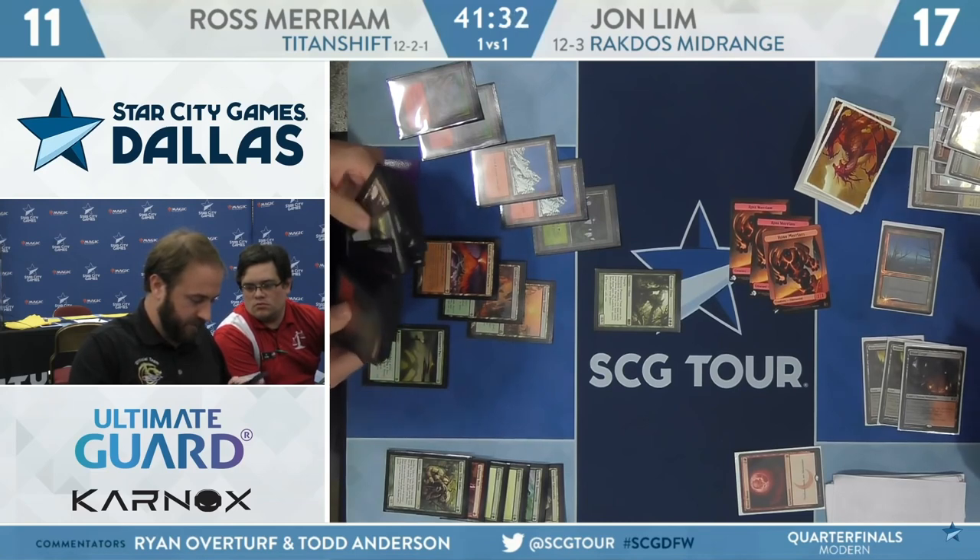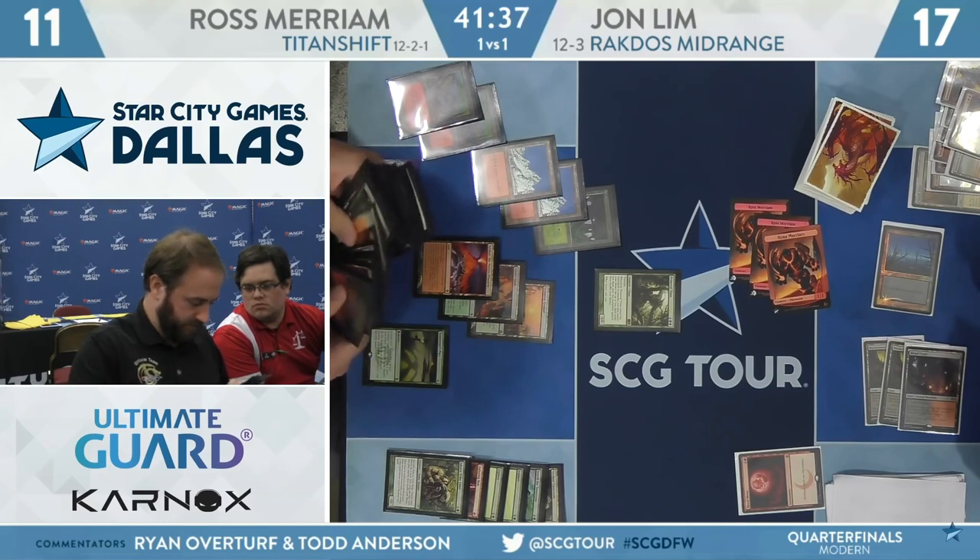Saw Ross doing some math in real time there. He's lining up the lands he's going to find with the Primeval Titan and the card he's going to find with the Summoner's Pact.